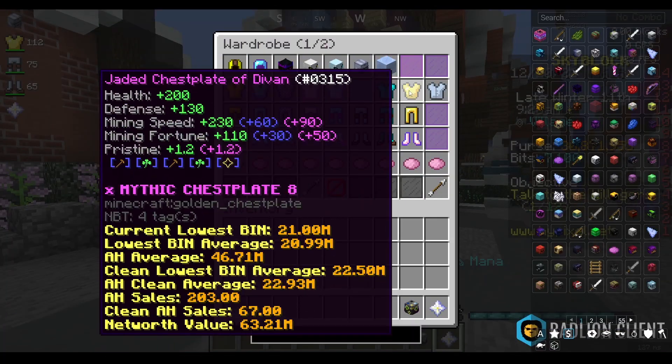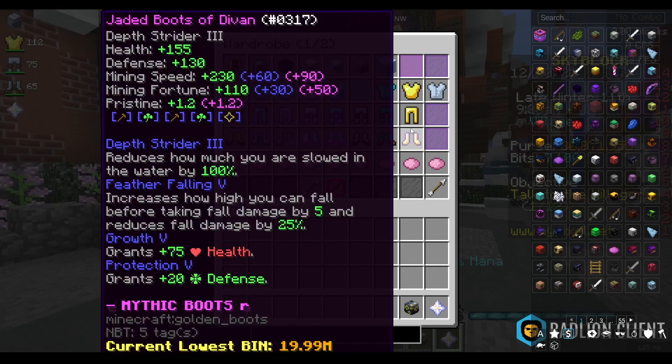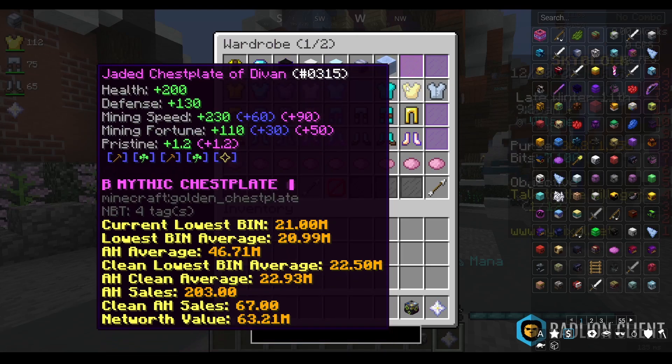It's pretty late so I'm going to complete this tomorrow. Currently I have three pieces of Devon's armor. Tomorrow morning I'll have my final piece, then I'm going to work on getting flawless gemstones in my armor, and once I've got that I'll work on getting perfect gems in my armor.